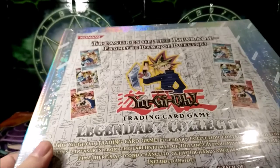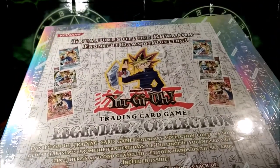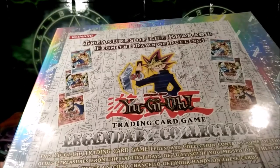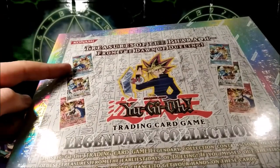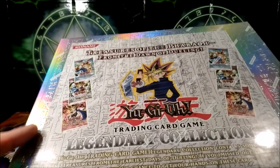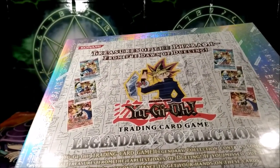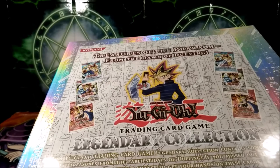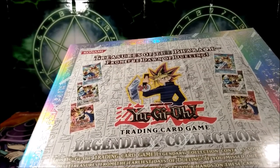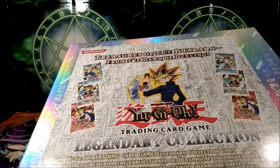This is the European edition. Basically, instead of having the six packs that you would have in the North American version, we do have six packs but it's two copies of Blue Eyes, two copies of Metal Raiders, and two copies of Pharaoh's Servant. I was pretty happy when I got my hands on this for a pretty decent deal on Amazon, and I had some free shipping too — two-day shipping.